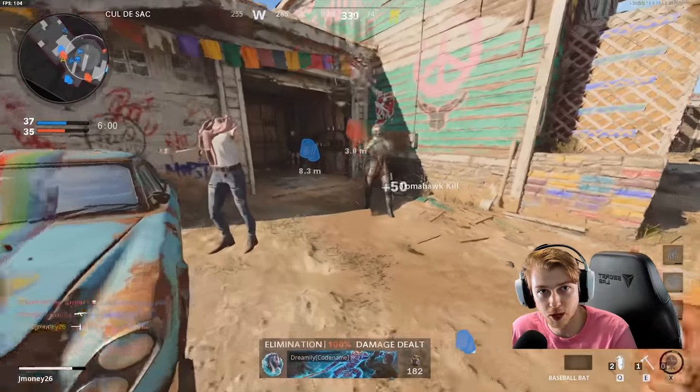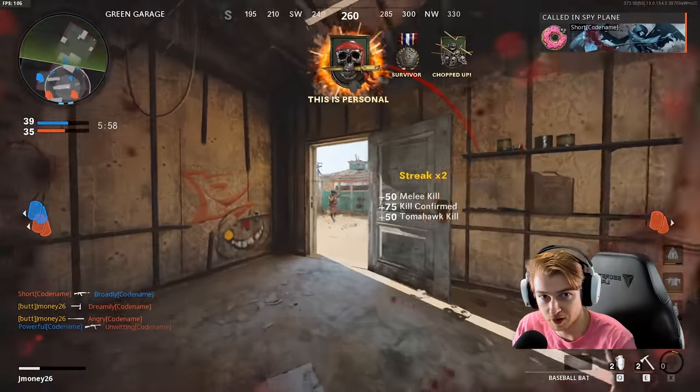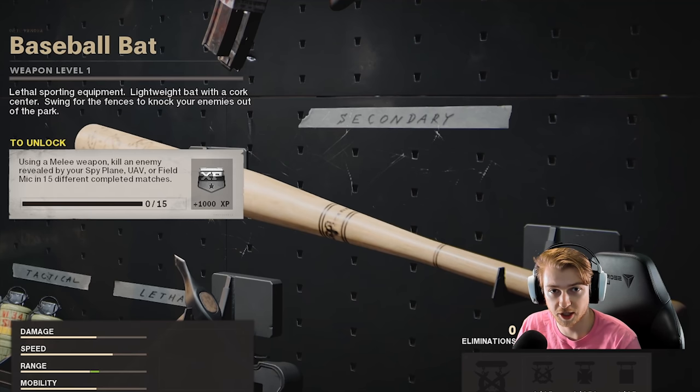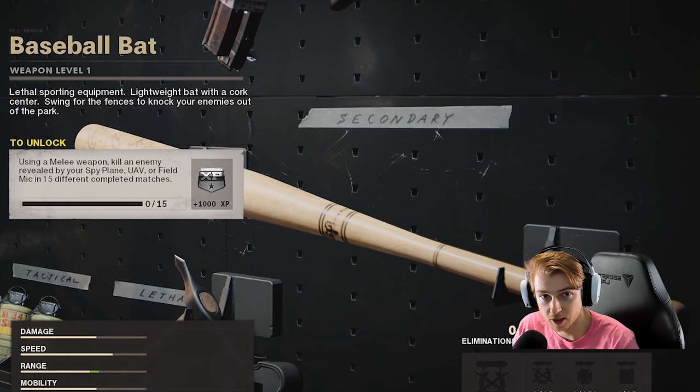The baseball bat just dropped in Call of Duty Black Ops Cold War, and if you want to unlock it fast, here's how. There are two different ways to unlock it: you can play multiplayer and get kills while enemies are detected by a UAV in different game modes, or use your field upgrade.